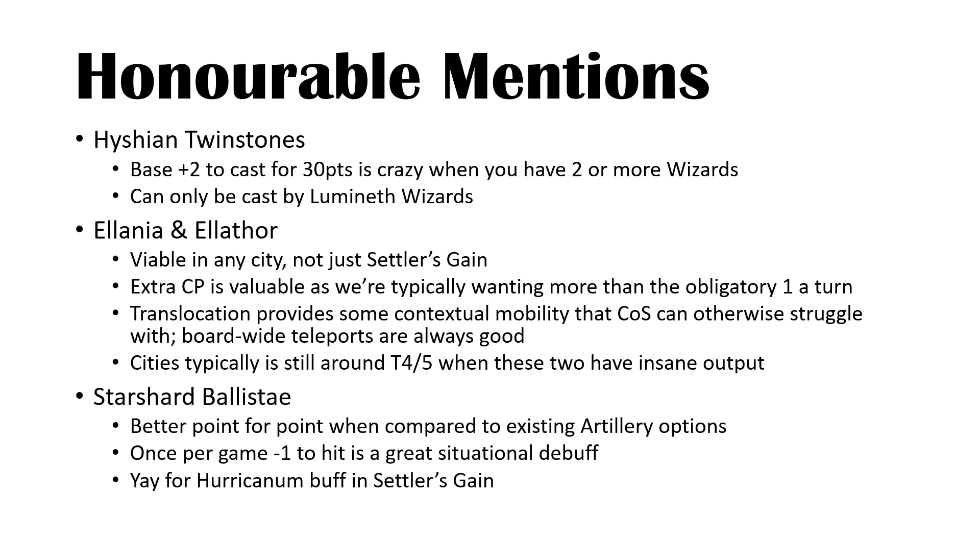Finally, the Starshard Ballista. It's better than the Hellstorm Rocket Battery, the Helblaster Volley Gun, the Celestar Ballista — all our existing artillery options. It's better than all of those, though gun haulers are probably better for their points cost. The once-per-game minus one to hit is a great situational debuff given the range of the Starshard Ballista — you can hit anything basically on the board if it's central. With a Hurricanum it's hitting on twos, so you're basically guaranteed to get off that minus one to hit wherever you want it, giving you options. It combos well with Fist's Protection for minus two to hit, which basically reduces a melee unit's output to nearly zero.